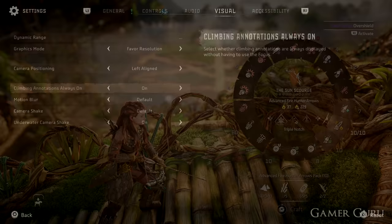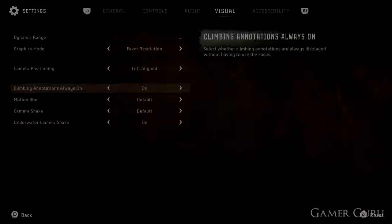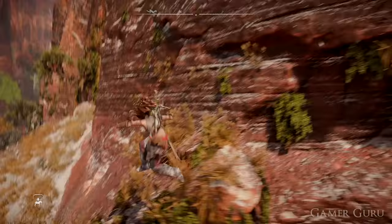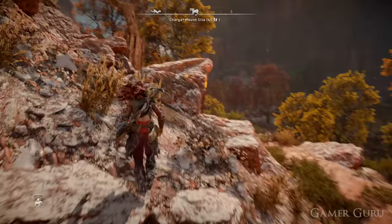There's an option in the visuals tab called Climbing Annotations Always On, and this one is less important — I understand why some people would want it off — but it's useful to know you can turn it on. By enabling this setting you can see which mountains are climbable constantly without needing to keep scanning. It can affect the visual aspect of the game, but after a few hours of gameplay, constantly scanning every five seconds to find climbable areas can get quite annoying.